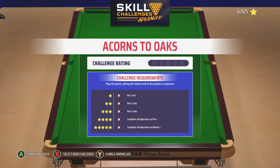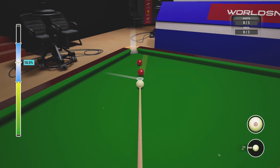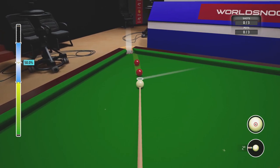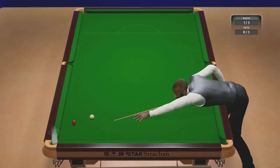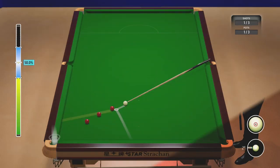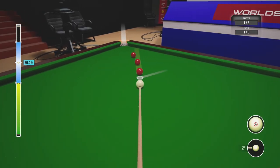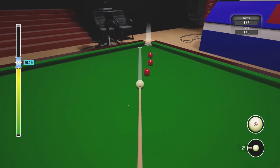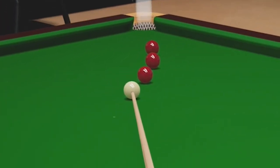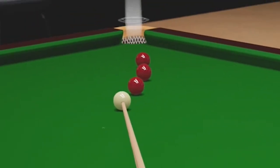Acorns to Oaks: play the plants potting the closest red to the pockets in sequence. So you play the plant - obviously they're going to get trickier. Seems straightforward enough.